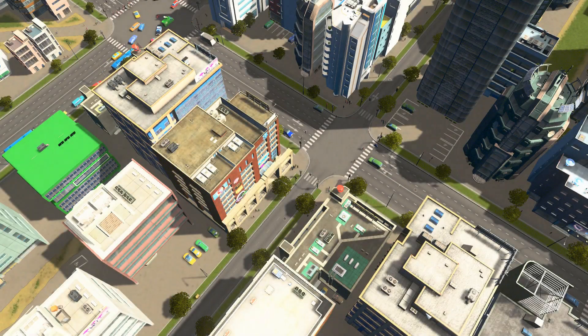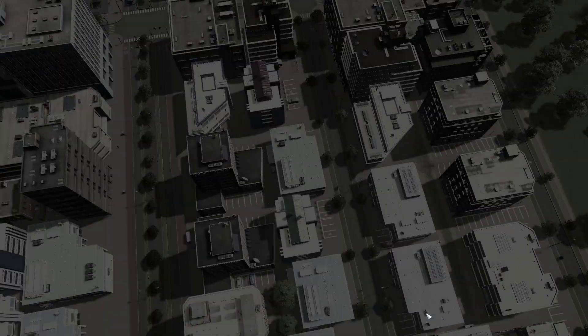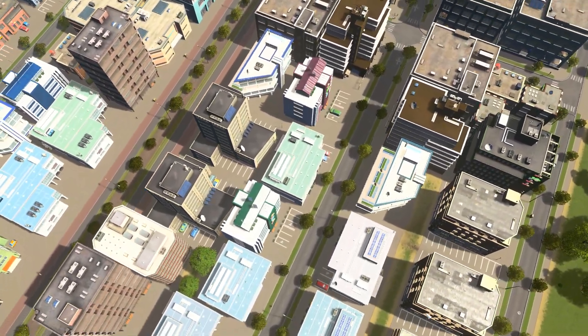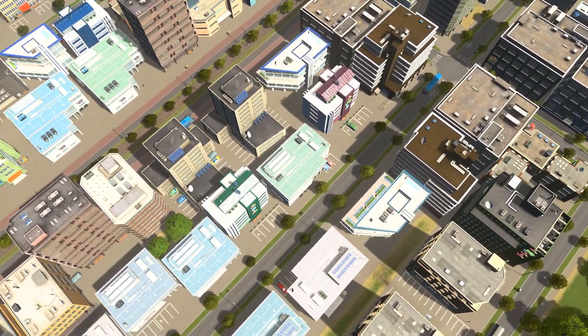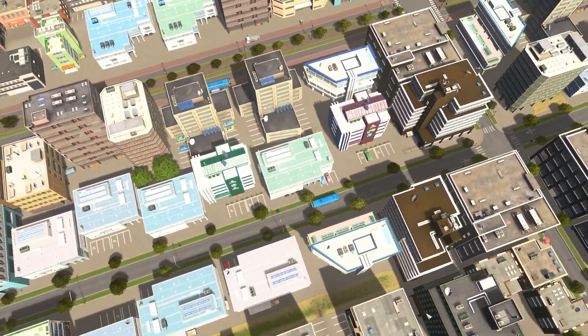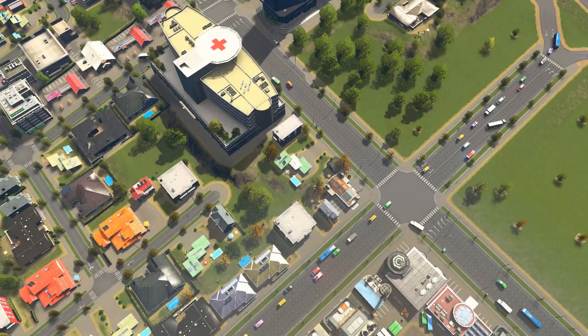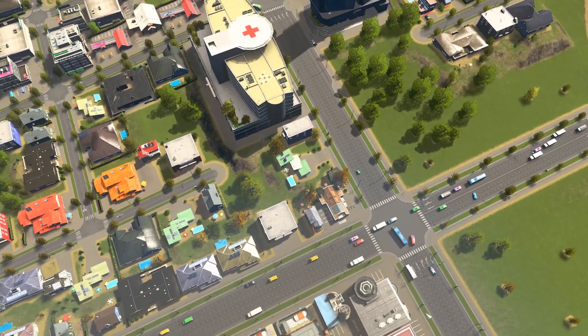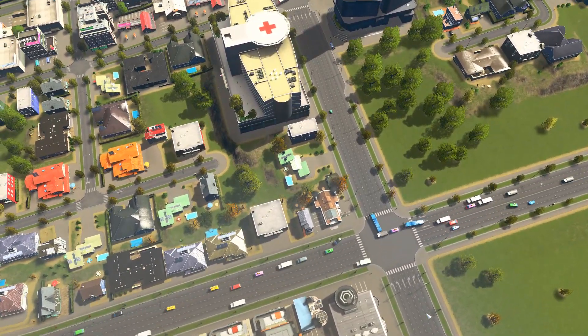Hey guys, my name is Siddiak and welcome back to another episode of Cities Skylines where we're building Fallstown. Last episode we built the start of what could become a really cool canal system. We got it all set up, which filters into brand new areas, thus creating brand new areas for us.